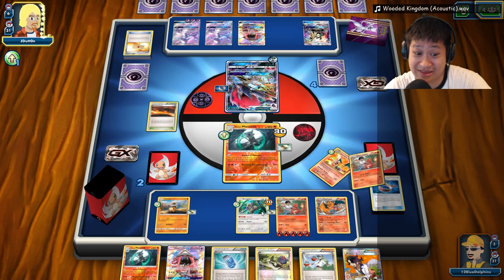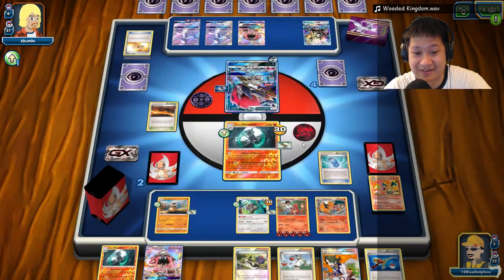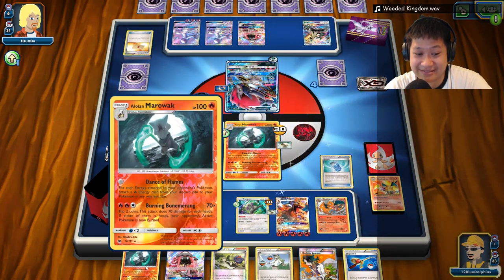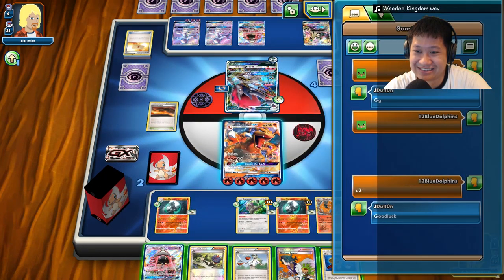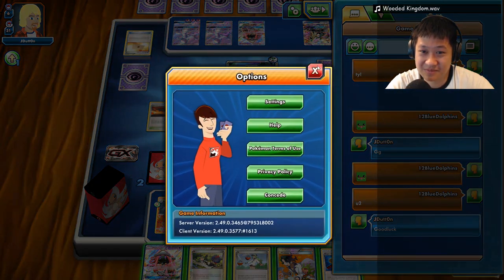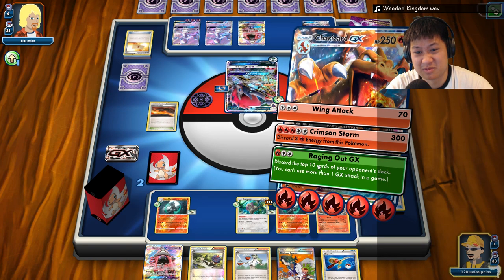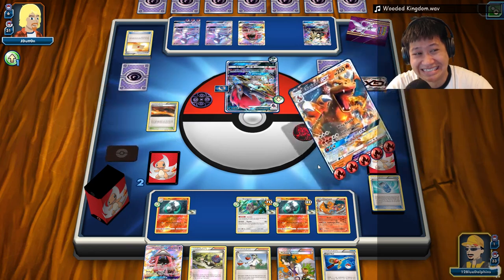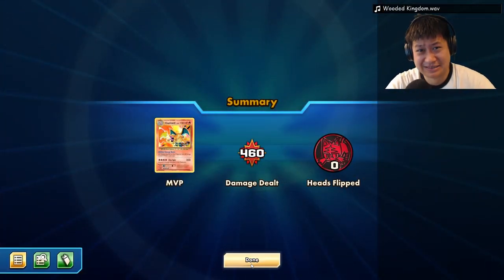We're going to send the tanky Charizard out and save the one with the big GX attack in the back. Baby Charizard got his value. Somebody with a free retreat, just in case what I think happens doesn't happen. GG, I think so — Evil Soda. I'll put a smiley face. Retreat Charizard GX. Rage Out or Crimson Storm? Rage Out GX! We never got to use the GX attack this video, but we got to see everything else. Good game, Jay Dunn — thank you. I know you went easy on me at the start, especially with that N.